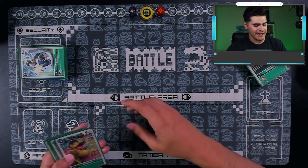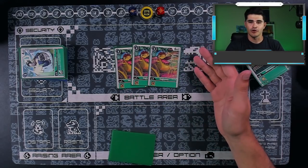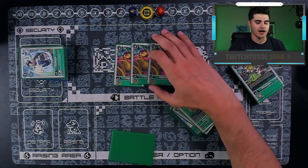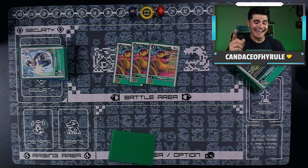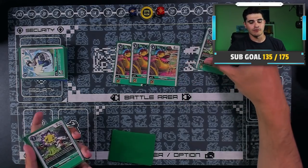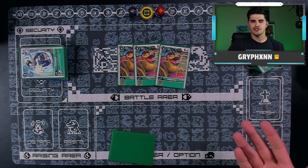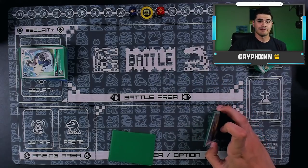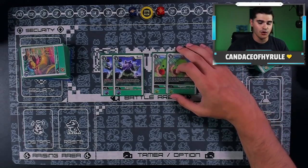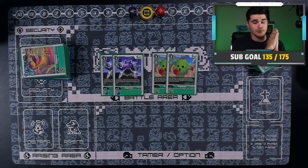Up next we have some generic good level fours in the form of Vegemon — it's basically three more rookies but with 6,000 DP. Because we play Mimi, we can actually choke our opponent a lot more often with this card while also making our board wide and playing around things like Alter S. If our ultimates get de-digivolved, Vegemon is 6,000 DP so it won't die. If we hard play it, it can't be de-digivolved. Super good card for the red matchup and just a generically strong card for green.